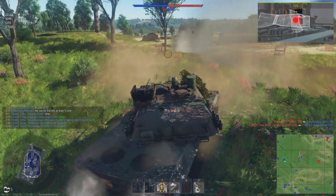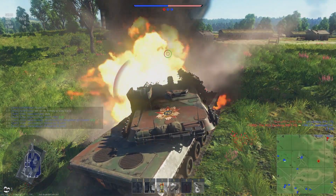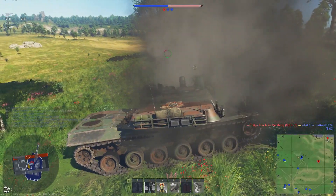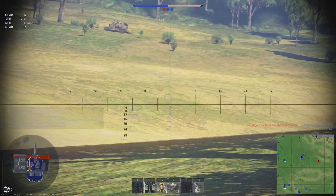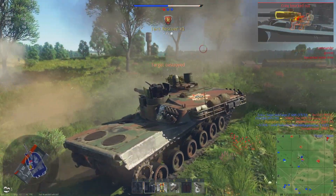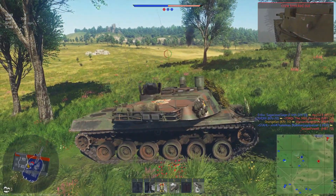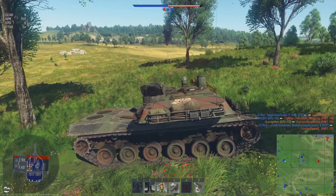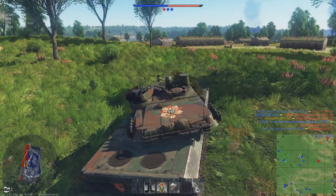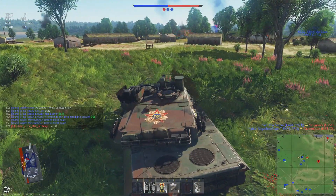Just missed the shot I wanted - the 20mm armor absorbed the shot I put there, just missed getting the crew. Took a side shot from somebody, and then I spotted it was actually an MBT-70. I think the gun alignment actually got me the kill, because that was not where I aimed, but where the shot went was right where it needed to. I don't think I would have gotten that kill if the shot had gone where I specifically aimed it. So I guess, thanks RNG.